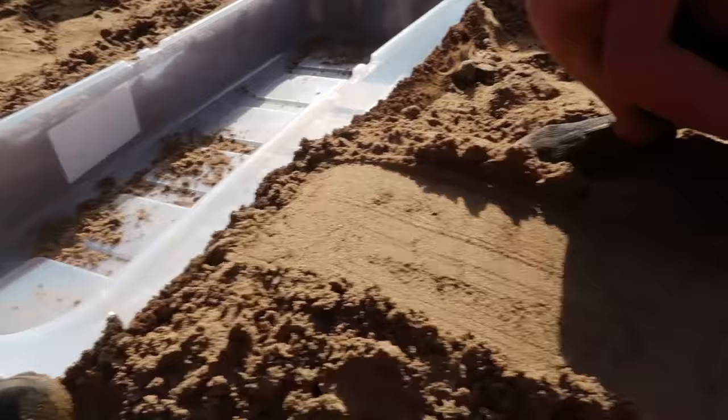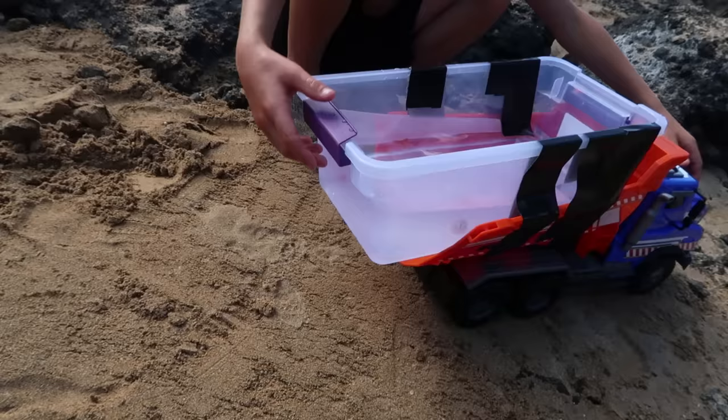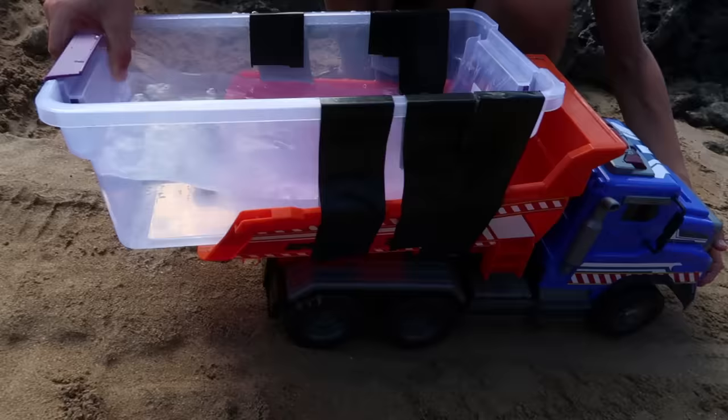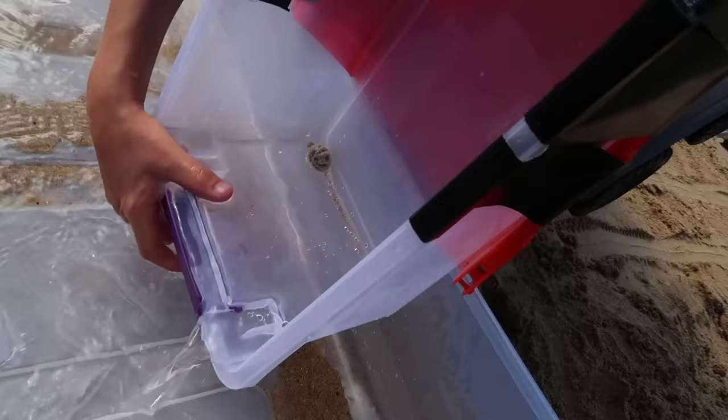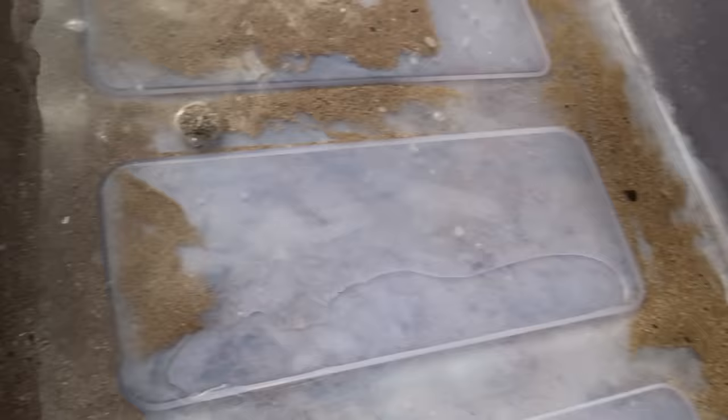We're going to test out the ramp. Axel's going to set down our collector sea urchin and we're going to dump our first load of water and creatures in here. Up the ramp — let's see if it works. Dump it out. You might have to dump it a little faster if you want the sea urchin to come out. Now let's fill the whole thing up with water.